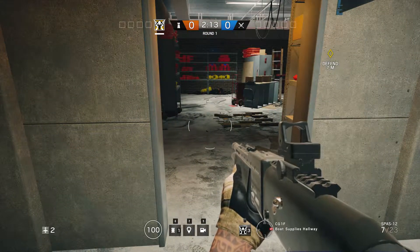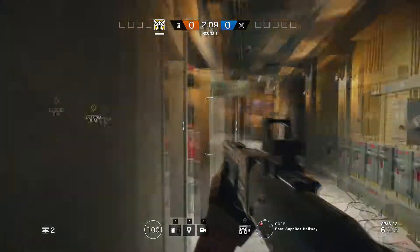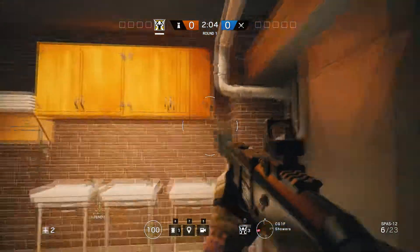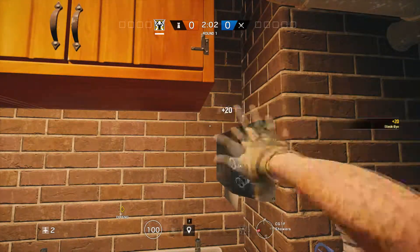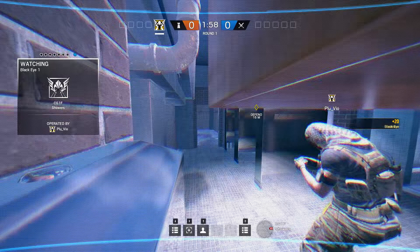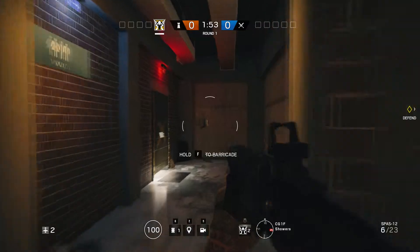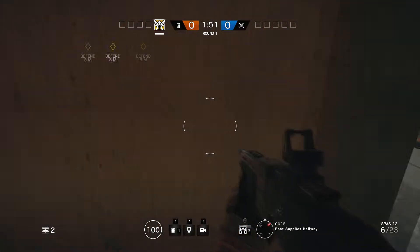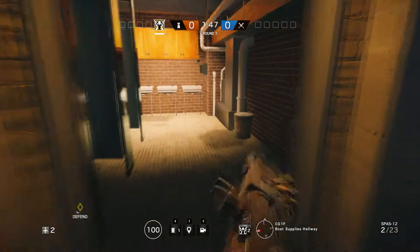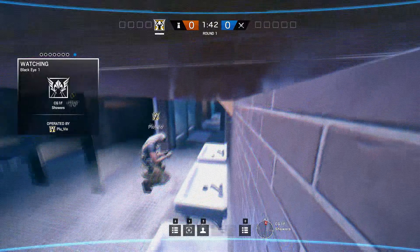There are two external direct points of entry — this one, and one on the other side towards the north. When I place my camera, I like to place one right here. That gives me the view towards this external entry and this path. So if someone gets in here and I or my teammates don't see it, they creep in and I can still spot them.